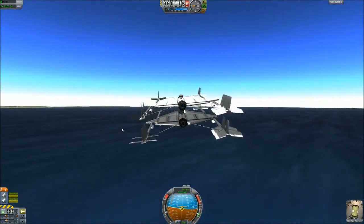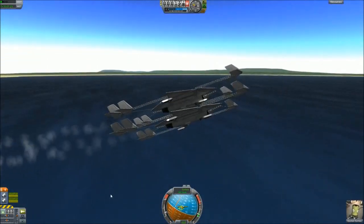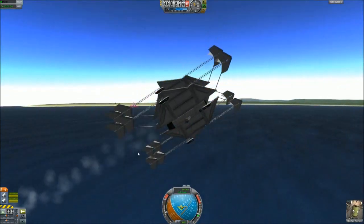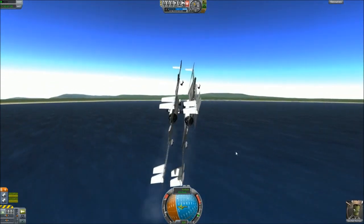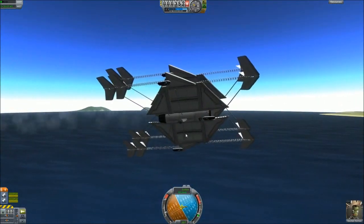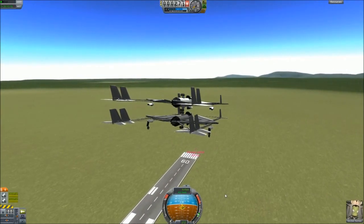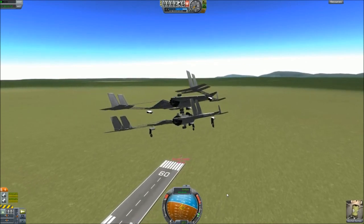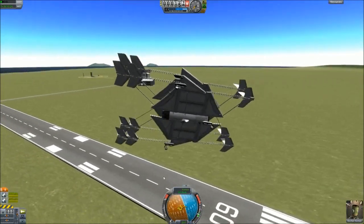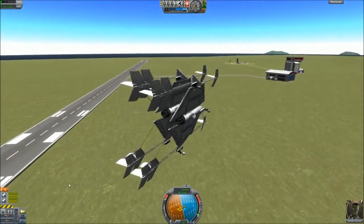Although it is a bit jittery to control now, we are more than capable of still flying them together. In fact we are going to bring them back over KSC. One of the things I have to do now is lower the landing gear manually because the top gear will hit the cockpit if I do it automatically. So here we are just making our final approach. There is a very important reason we are landing off to the side of the runway, which you will see momentarily.